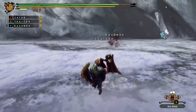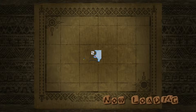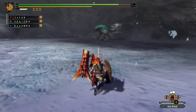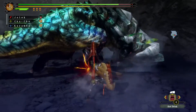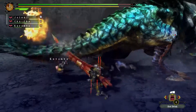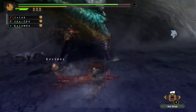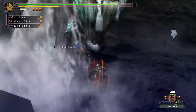Bombs everywhere. Damage-wise it might be doing a lot of damage. Bombed one of the bags. Although we're leaving, so that doesn't really matter much. We should try to reach that tail while it's eating. Not the way I want to dodge, but getting quite risky there in the end.